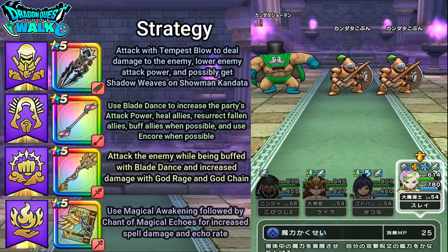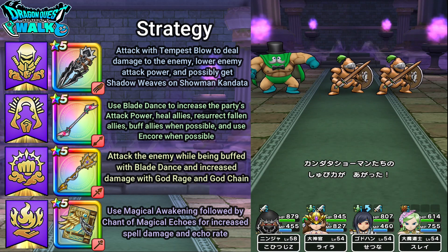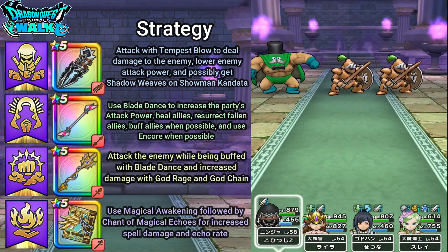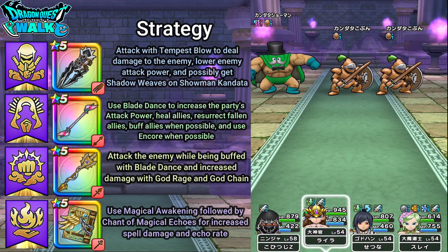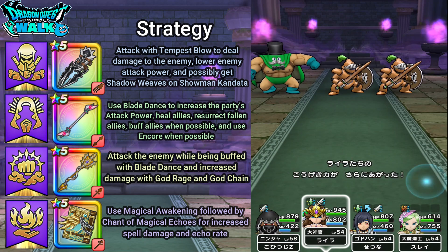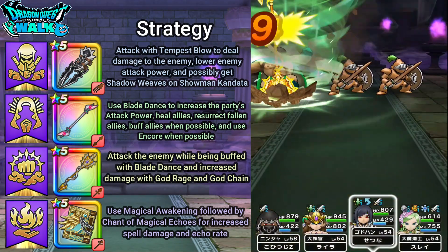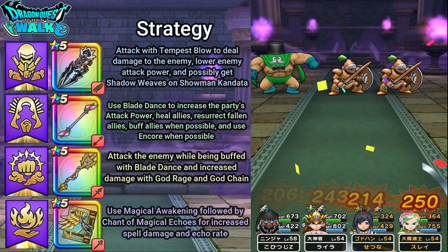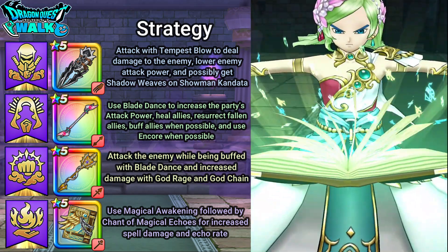I'll go ahead and use Magical Awakening. Then again I'm going to use Tempest Blow. The Walking Stick Spin that he just did actually did a lot more damage than I mentioned before, so just a small correction there. I'm going to be a little bit risky and use Blade Dance again, then Sky Dragon's Judgment, and Walking Stick Spin. Then I'll use Wind Chapter the End.